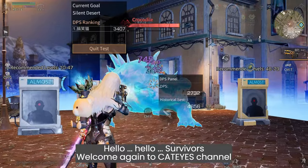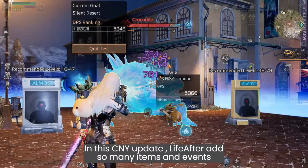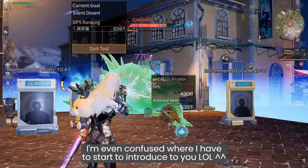Hello, hello survivors! Welcome again to Cat Eye's channel. Have you checked the spring festival events after the update? What do you think? In this CNI update, Life After added so many items and events — I'm even confused where to start introducing them to you. But it's okay, today let's run through the brand new evolved EM gun.